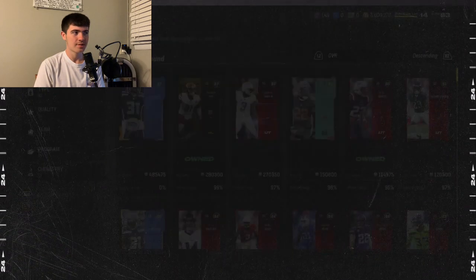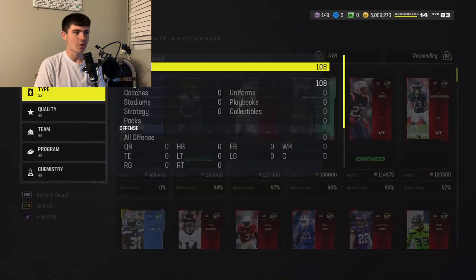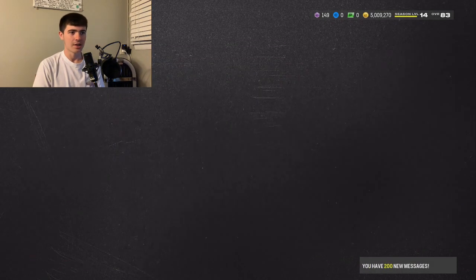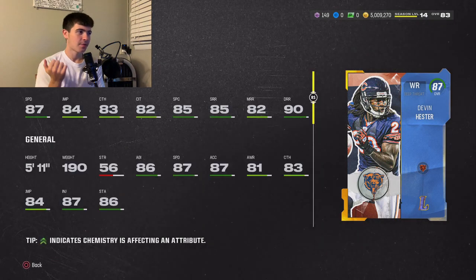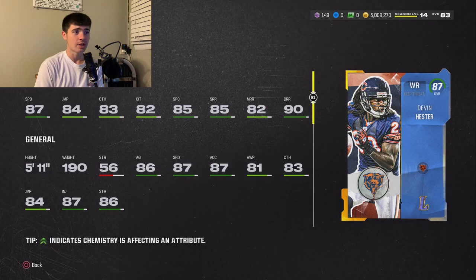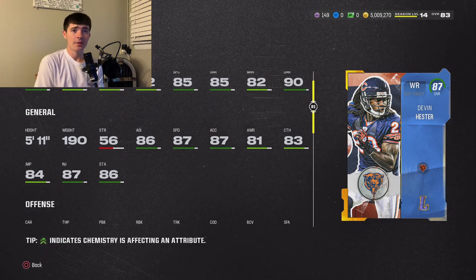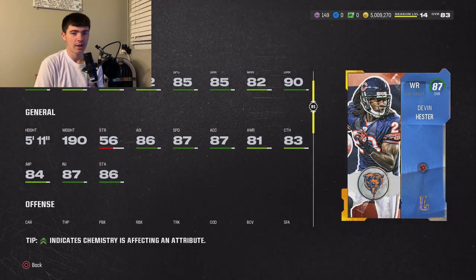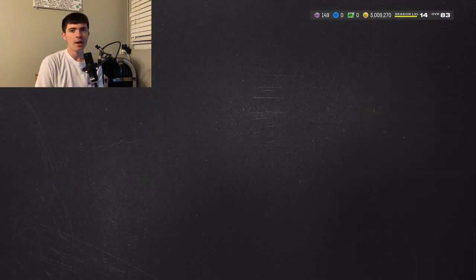Now we transition to our 87 overalls. Starting with receiver — Devin Hester, going for about 350K right now: 87 speed, 84 jumping, 83 catching, 82 catch in traffic, 85 spectacular catch, 85 short, 82 medium, 90 deep. He is an absolute demon running deep routes — 5-foot-11, incredible kick returner. This is one of the best receivers in the game and my second-highest ranked receiver. Absolutely worth 350K and will be one of the best returners and receivers for a long time.